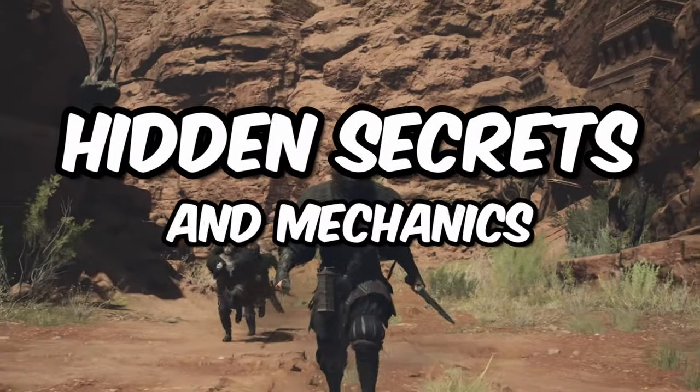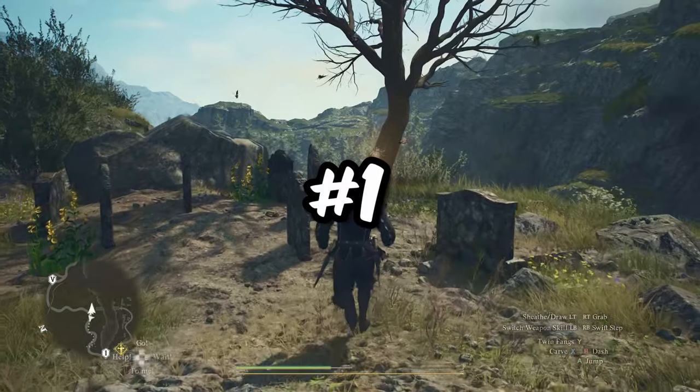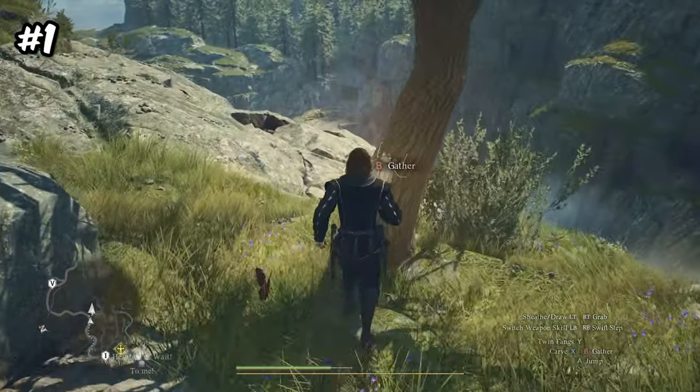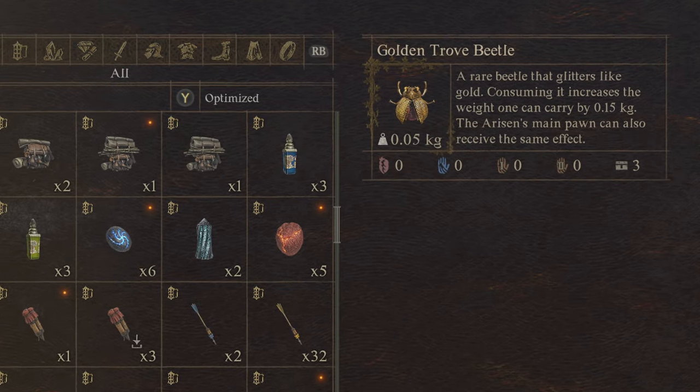These are 25 tips showing you hidden secrets and mechanics that'll help you survive in Dragon's Dogma 2. Starting with number 1: keep an eye out for gold glowing beetles hidden throughout the world. Once you find this item, use it right away because they actually increase the max weight for you and your pawns.